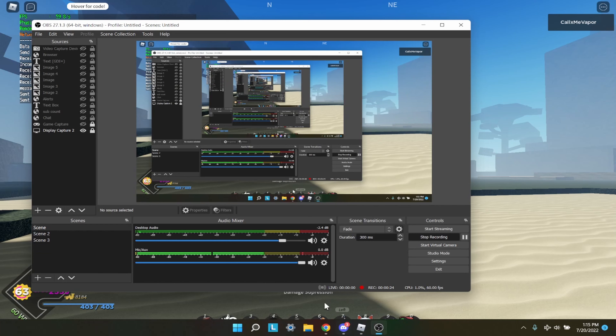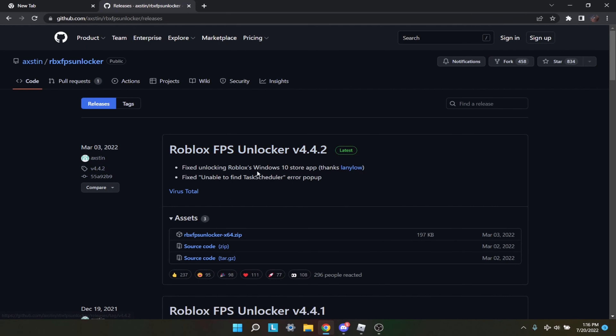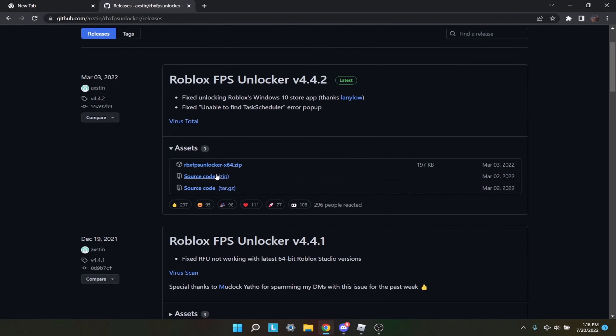What you're going to want to do is go to Google and type in 'RBX FPS Locker.' I'm sharing my screen just so you know I'm not making you click something weird, because the link looks kind of short and odd. Click the one that says 'releases austin rbx github.'